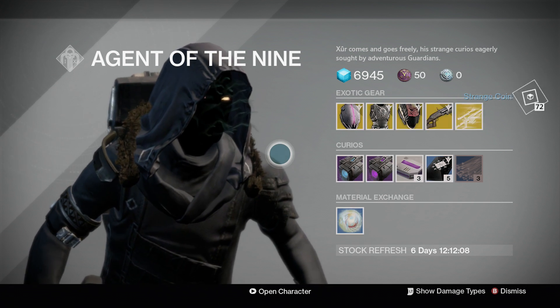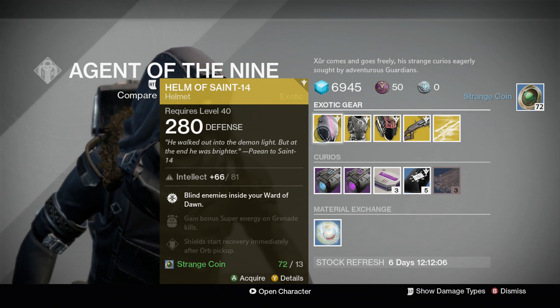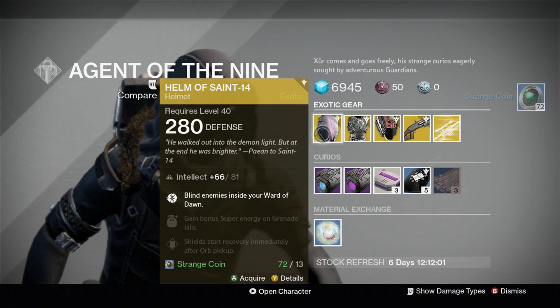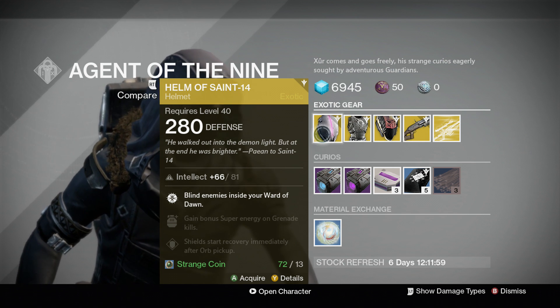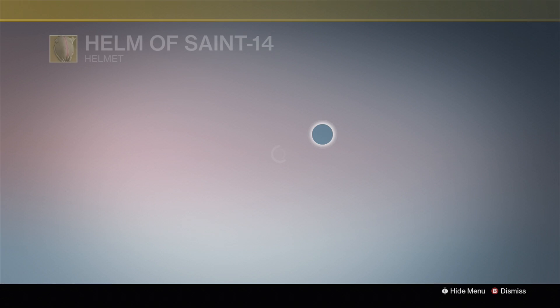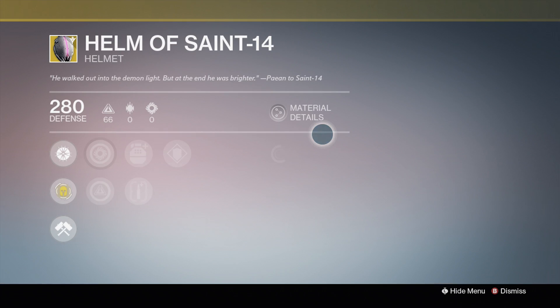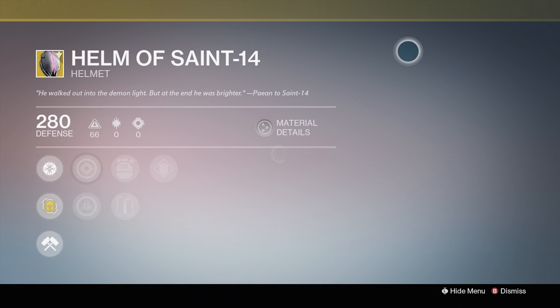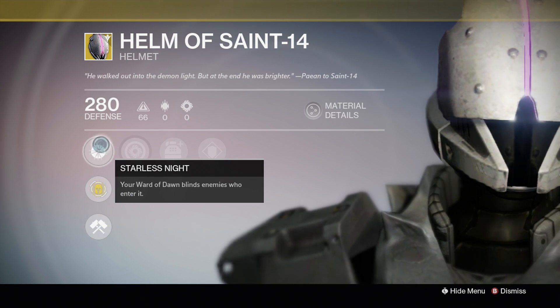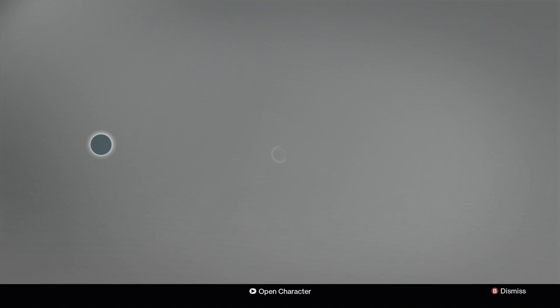I actually need my strange coins on my character right now. Titans, he's got the Helm of Saint-14. This is my favorite exotic helmet for the Titan. Iron Defender Titan — if you have a Defender Titan, 100% pick this up. This is an amazing helmet. Anybody who enters your Ward of Dawn gets blinded.